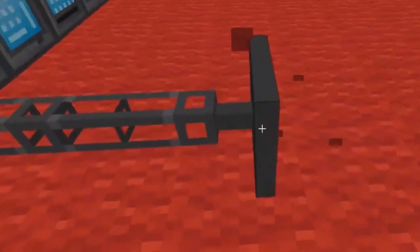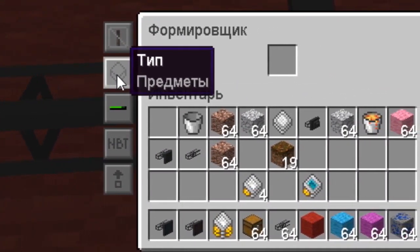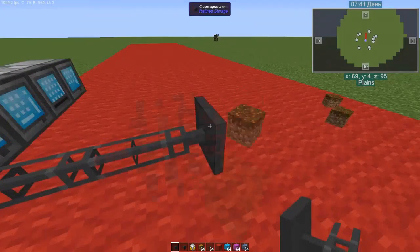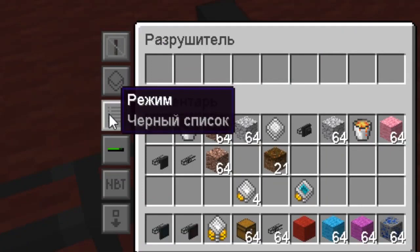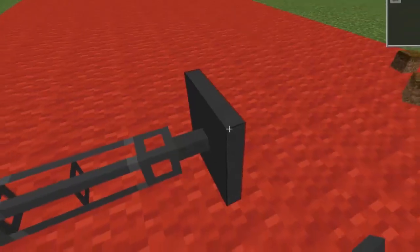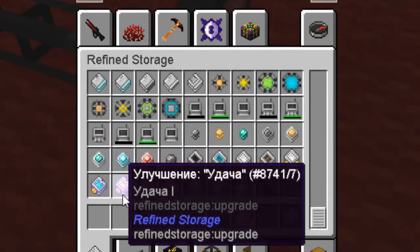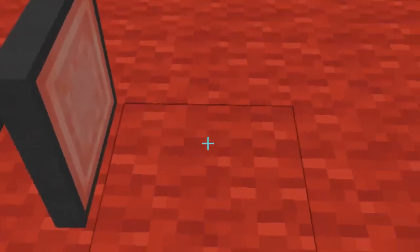Looking at the Shaper interface: it has Redstone control, object type selection so you can even work with liquids, metadata support, and a setting to throw out blocks instead of placing them. The Destroyer interface also has Redstone control, works with liquids or objects, has filter creation, metadata support, and an option to pick up items without breaking them. You can simply throw resources out and they will immediately be placed into your network. In these slots you can add Silk Touch and Fortune enchantment upgrades to receive extra drops when destroying certain blocks.